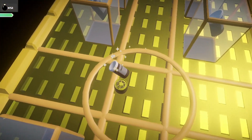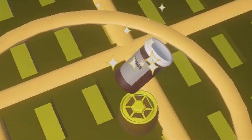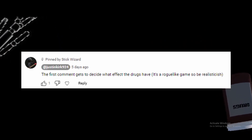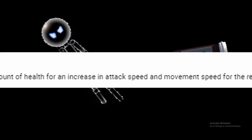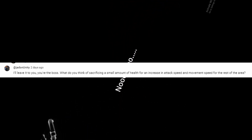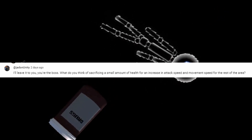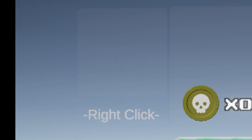In the last video we made these drugs — an active item the character can pick up from the item room. In the comments, I said the first comment gets to decide what effect the drugs will have. Jayden says: what do you think about sacrificing a small amount of health for an increase in attack speed and movement speed for the rest of the area? I already had an unused active item slot drawn in my game, so this is perfect.